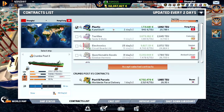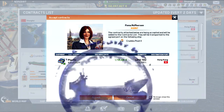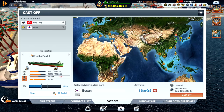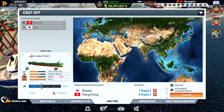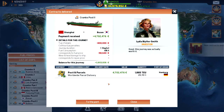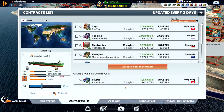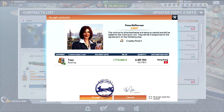Let's go to Busan and then down to Hong Kong. We need another 6 million from Hong Kong and we are almost there. From Busan to Hong Kong we can bring some more things down there.